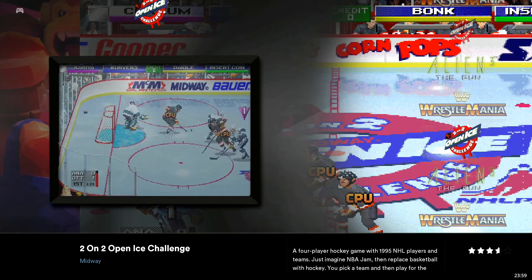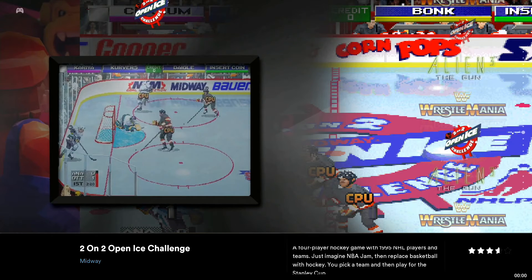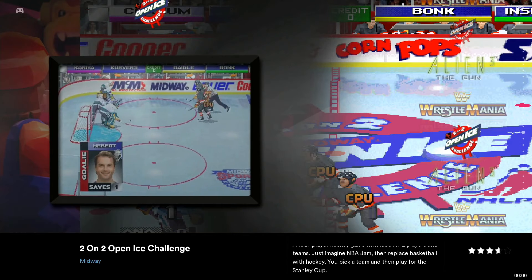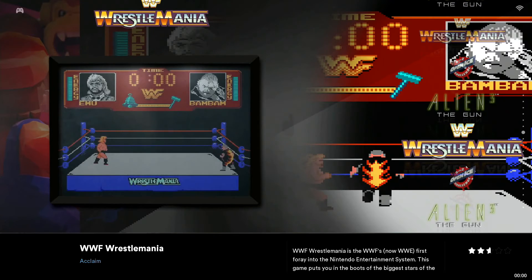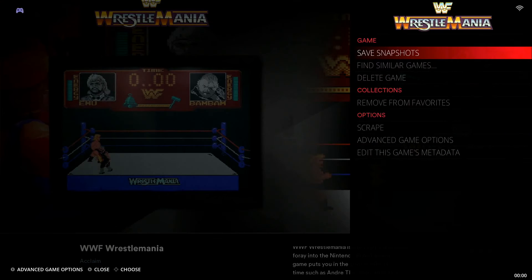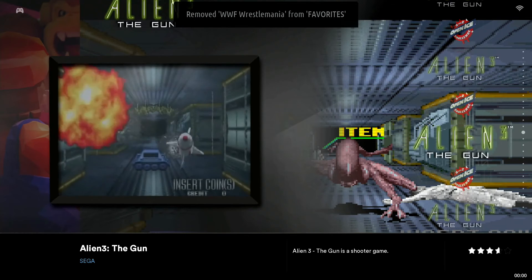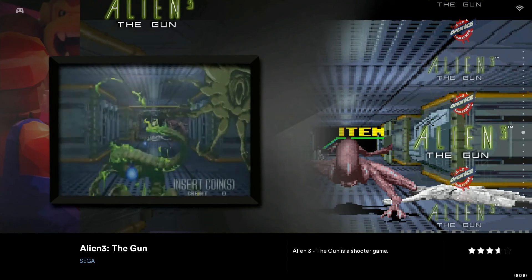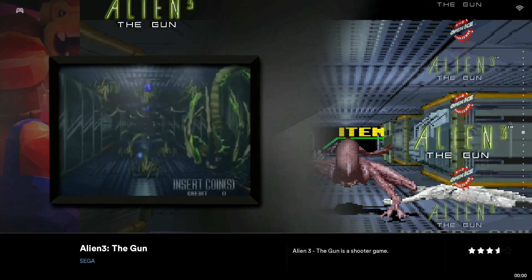Now let's say you accidentally added a game you don't want, or you've played a game a bunch of times and no longer want it taking up space on your favorites list. All we have to do is go to the title — let's say I want to remove WWF WrestleMania. Same exact process as adding it: hold down the X button, go down to Collections, and hit Remove from Favorites. We get the confirmation at the top, and we can see in the background it's no longer in our favorites collection.